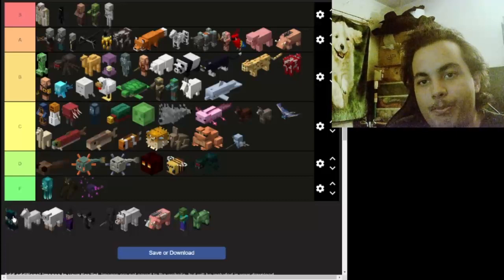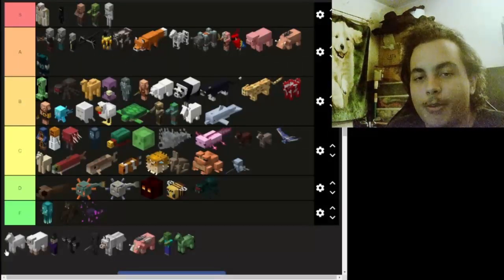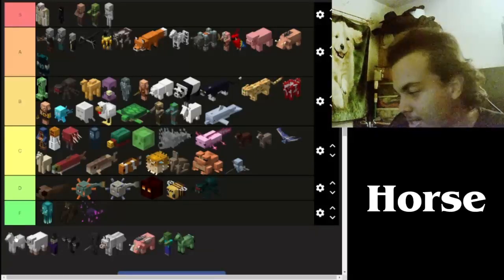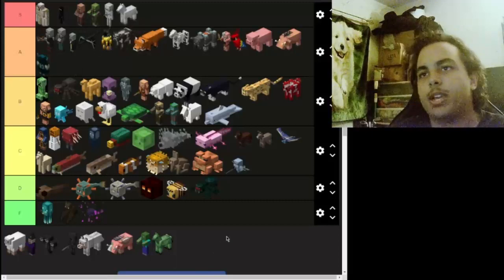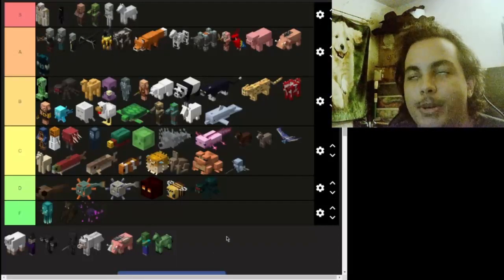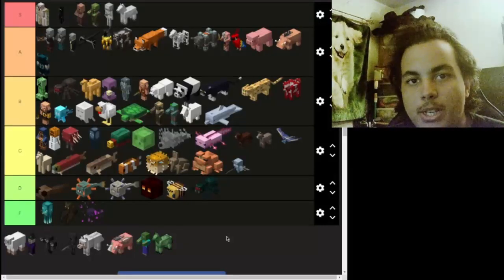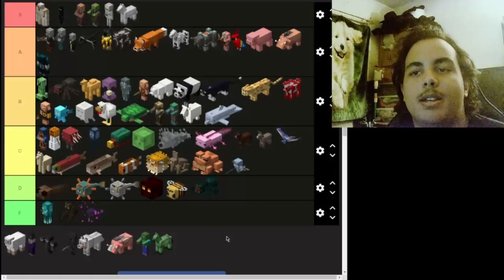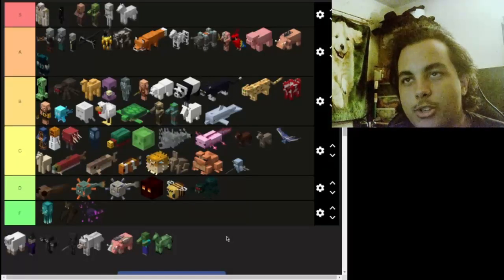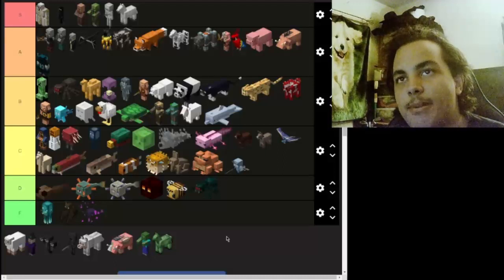Now we got the regular horse — thank god this is the second to last one. The horse is a straight up S. You can do whatever you want with the horse. The reason it's better than all the other horses we've seen is that it's the original, the OG. The diversifying of horses started here and by far the regular horse is the best. I want to give it respect on S tier.